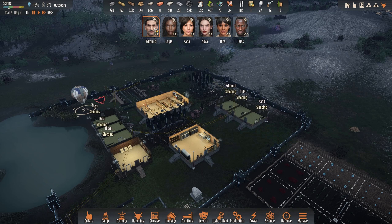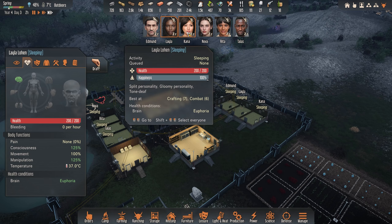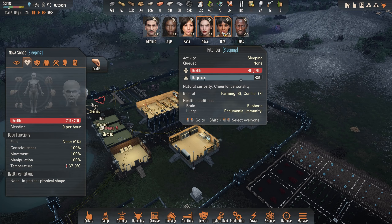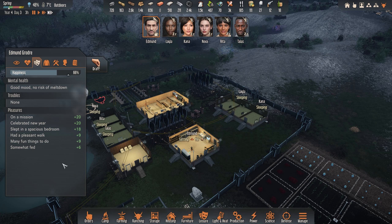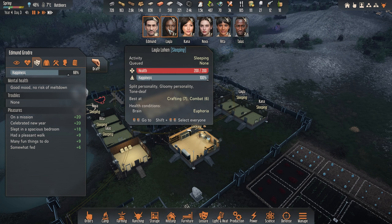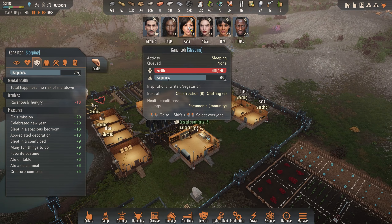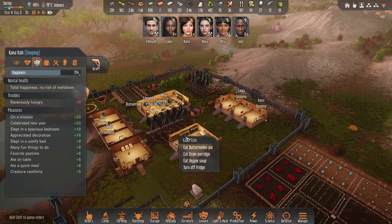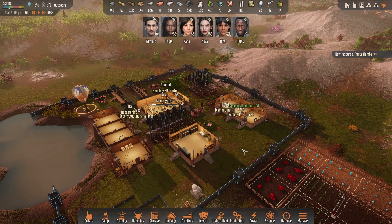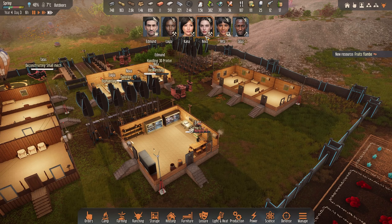Everyone is sleeping. Let's have a quick look and see how they feel. I think everyone is in really good physical shape. This is what I'm a little bit worried about — no, no troubles. Everything is fine. Gloomy personality — yeah, we can't do anything about that I think. Keina is hungry — well Keina, why don't you go and eat? Do we have something nice for you? We have the crab. So yeah, you're gonna go and eat the good stuff and then you become really happy.